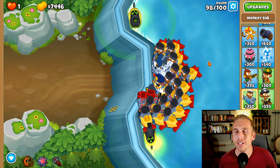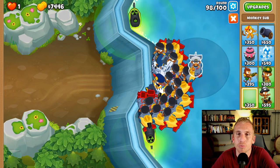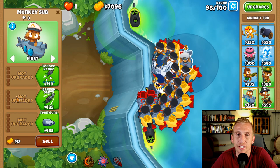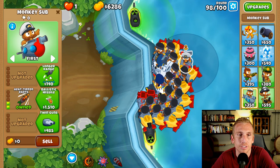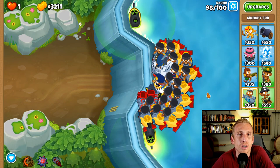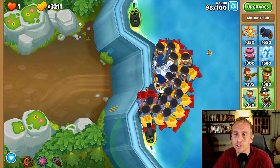So the correction is: use a mine on 96 and your first ability on 96. Now you don't need to spend any more money because the subs really aren't going to even reach at this point, but just throw them in anyway. I should have gotten another first strike, but we'll worry about that later.